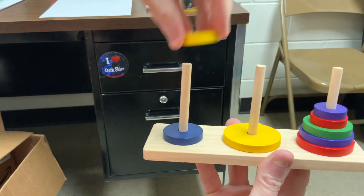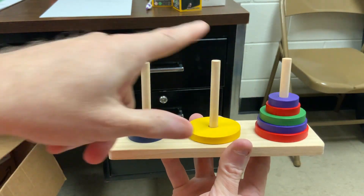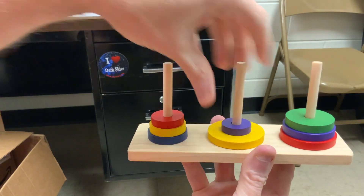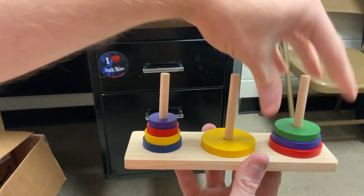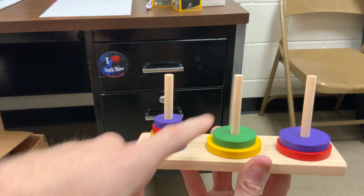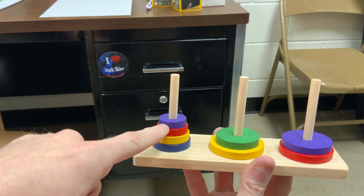Now I move the smaller yellow one over. These top two need to go over to first post. I've got first and second to work with. Let's look at the progression: first post, second post. All right, now the green can move. And I've got to move all of these four from first post to second post. So I've got the second and third to work with. Watch the progression: second, third, second, third.